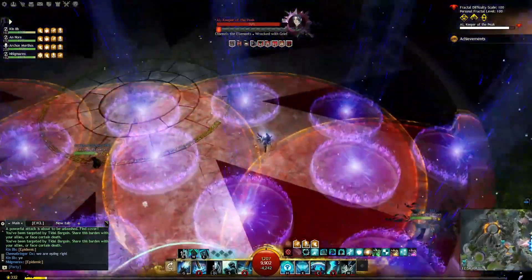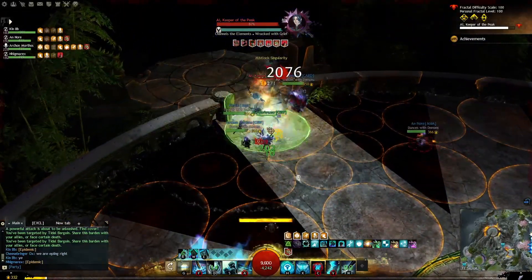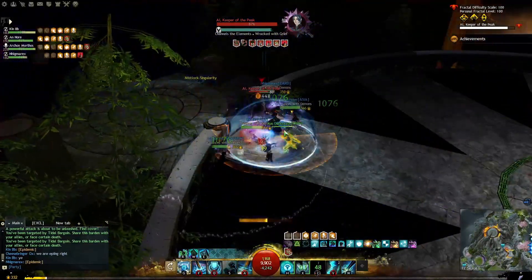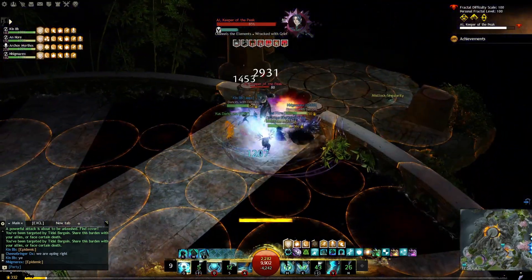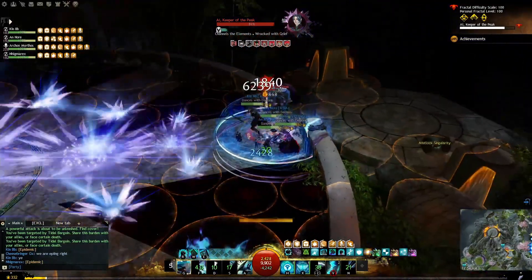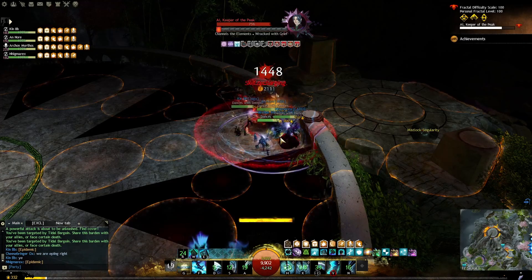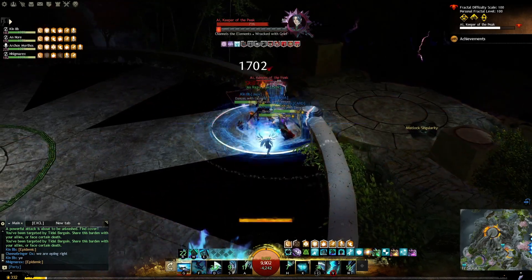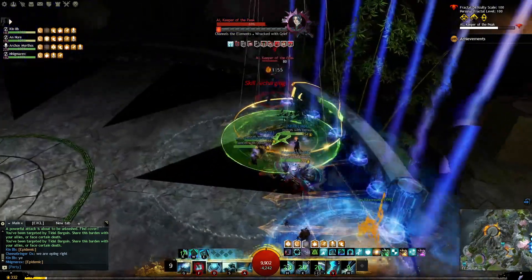What can be done about it? If you see the total amount of skills in the game that give Barrier, you'd think it's a pretty rare thing. Not many builds have any access to it at all, and those that do are almost always limited to a small amount applied to themselves. Heal Scourge, however, can pump out a ridiculous amount of Barrier to a large party, and DPS Scourge still gives a decent amount even without any healing power on their build.